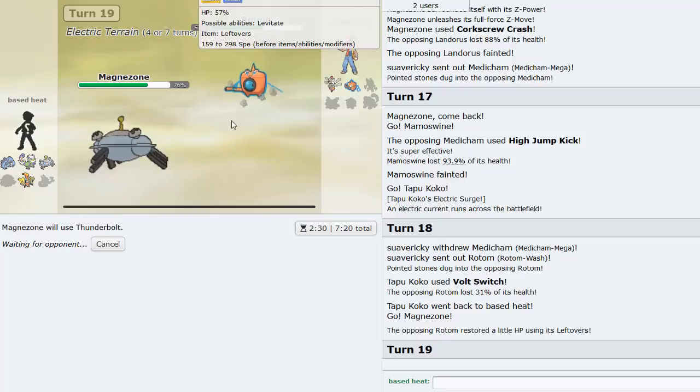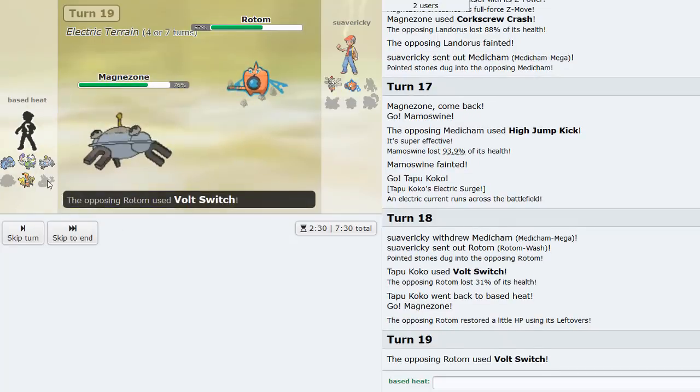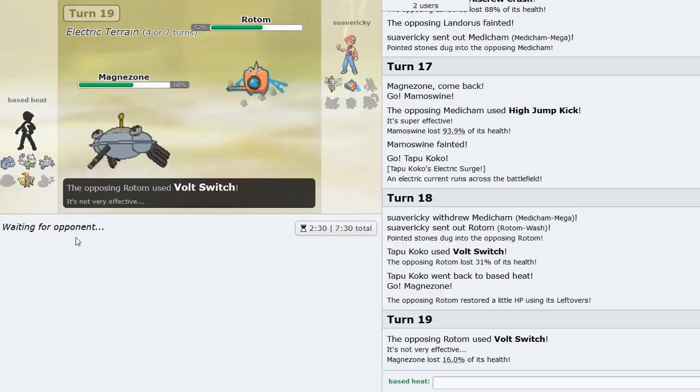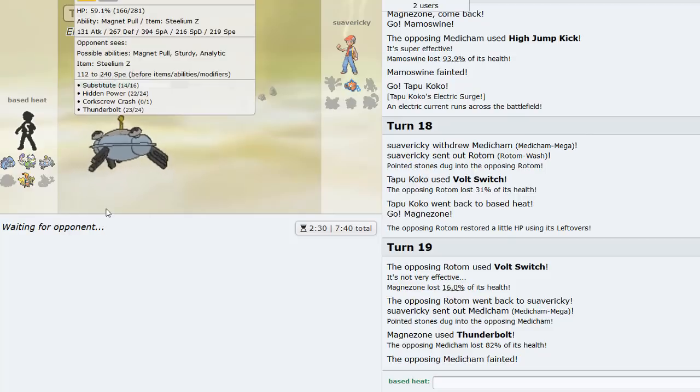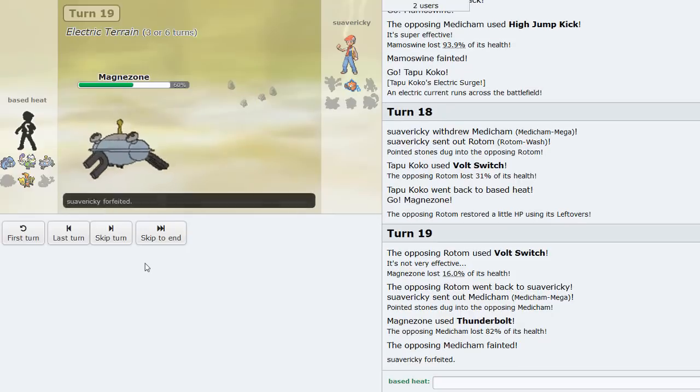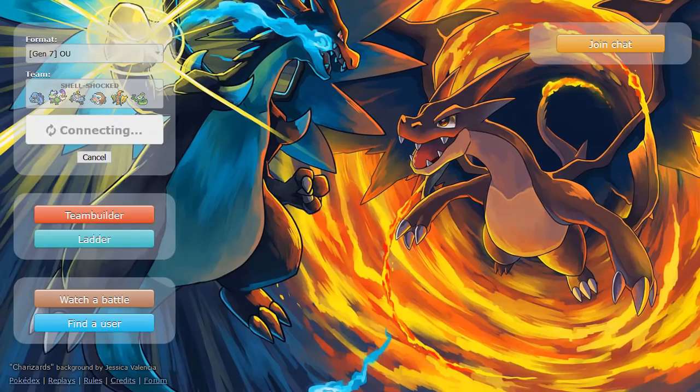I go Tapu Koko for a Volt Switch into Magnezone for Thunderbolt. I think we're faster than defensive Rotom. I could have just won with Serperior regardless but what's the fun in that - we have to use some of our other Pokemon too and give him a fighting chance. That's GG - on to the next one!